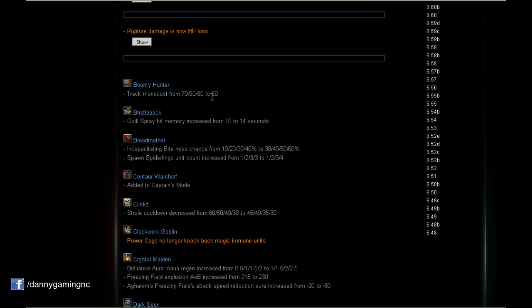Bounty Hunter: Track mana cost is now always 50. This will save us a little bit of mana — 20 less mana on level 6. Definitely will save mana because Bounty Hunter is an offlaning hero and we don't have that much mana regen, only the base. 20 mana less is nice.